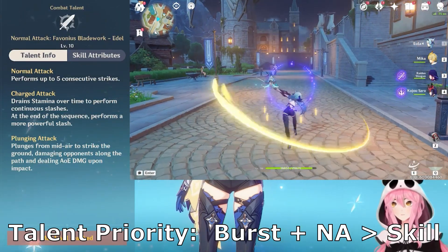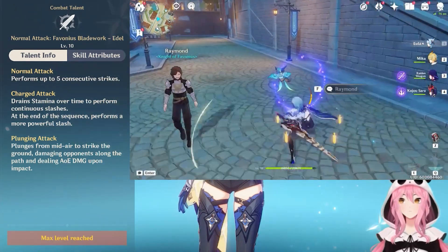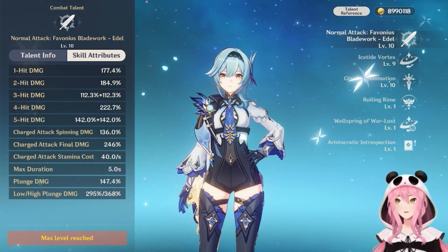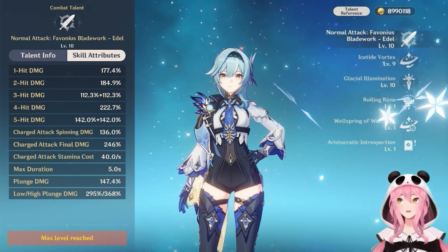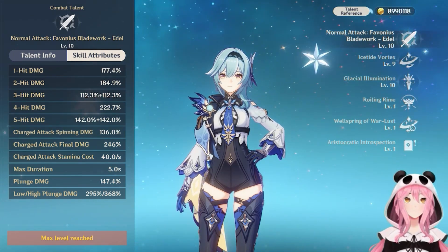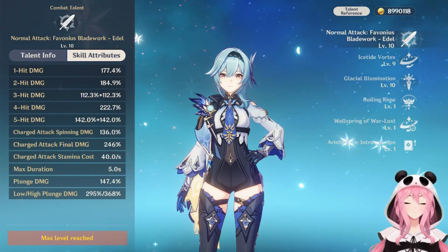First off, we have the normal attack talent, which is called the Favonius Bladework. As we can see in the talent info for the normal attack, it doesn't look any different than any other character's normal attack talent because there are no special mechanics to it. However, this is one of the main sources of Eula's damage, so it's very important to get this leveled. She is a Claymore user after all. One thing to note is that her third hit has two multipliers because she strikes twice. This is important so you don't get confused, because Eula has a popular combo where you do the normal attack four times — the third hit hits twice, so you want to do one more hit after that.